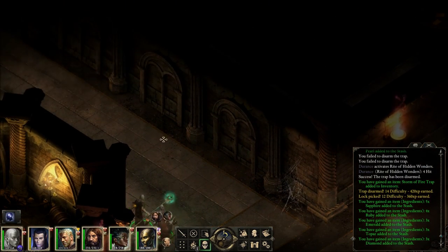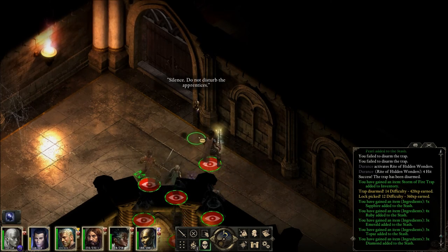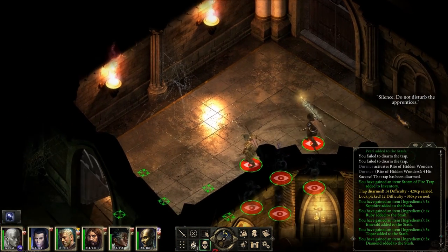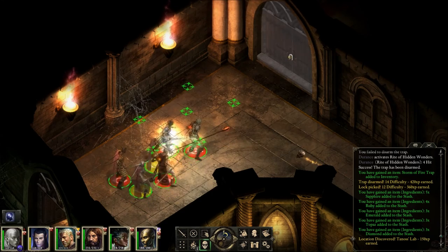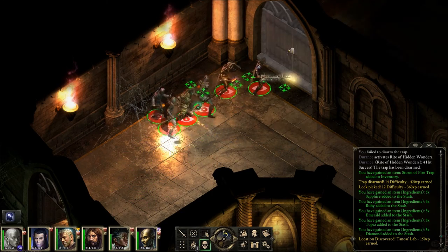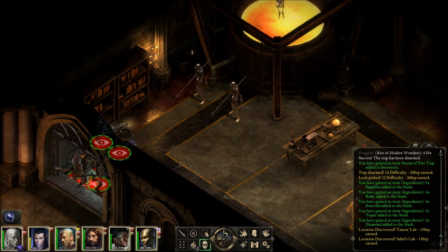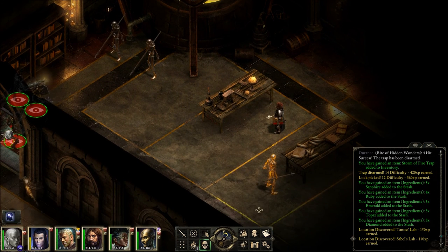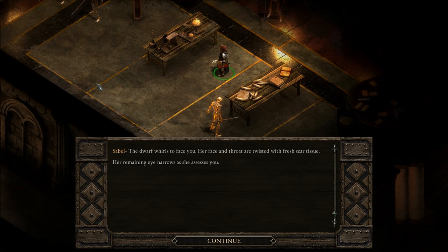Let's go this way. Who's rattling the chains? They have to stir the apprentices. Well, this door is open — who's this? That's what all these Vithrax are. Let's go this way first. Steel spine magus — two of them. There's a Sable. Another steel spine magus. Books. Goodies. The dwarf whirls to face you. Her face and throat are twisted with fresh scar tissue. Her remaining eye narrows as she assesses you.